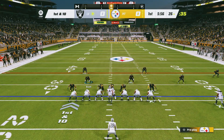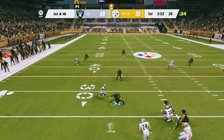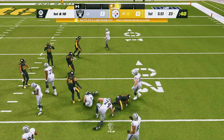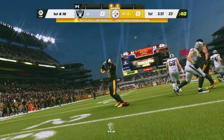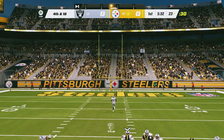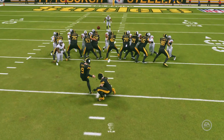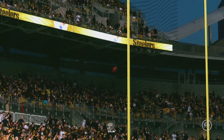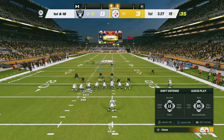We are pleased as always to be bringing the coverage. Carr right away going to look to throw, and he fires one — it's intercepted. Quick take by the linebacker, Miles Jack, and his guys are going to get the football at the 23-yard line. It's facing fourth down. Boswell's kick is good, and the Steelers will jump off to a three-point lead. So the interception setting up terrific field position, but three points the end result.